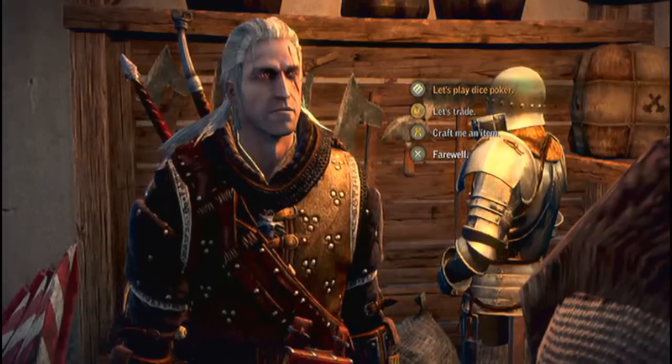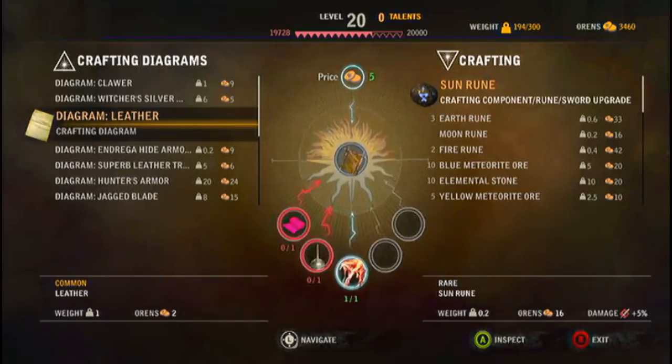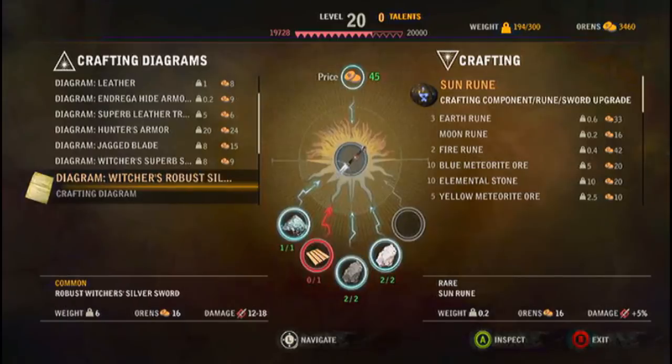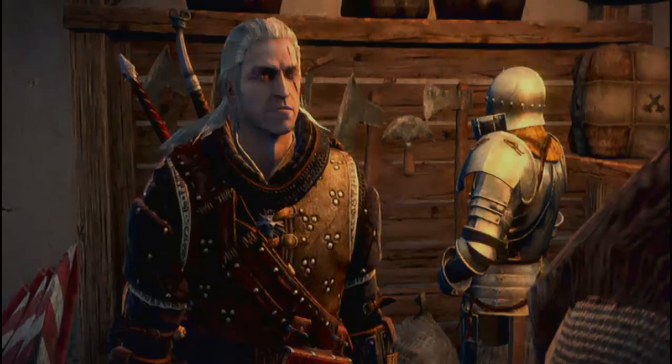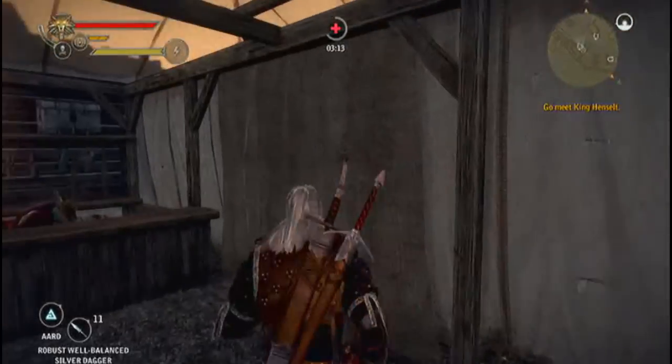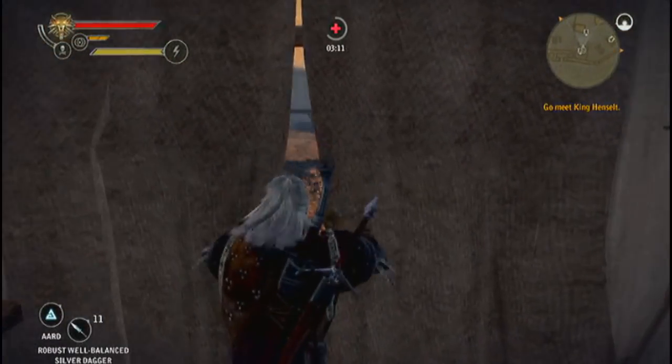I highly recommend that you save right before, especially if you have better armor, so that you can load back and not waste the components. So once you find it in your diagram, press Y and create the armor. I have to leave the tent for some reason for this achievement to activate.